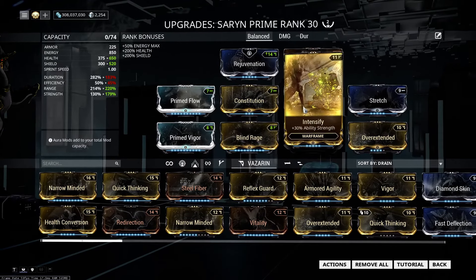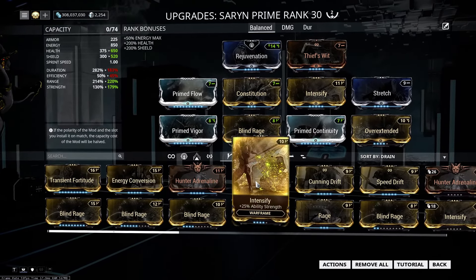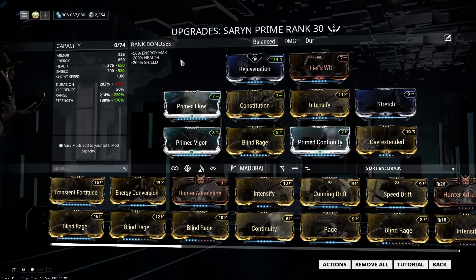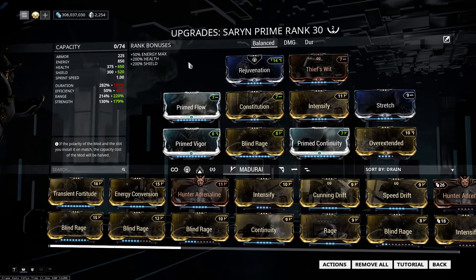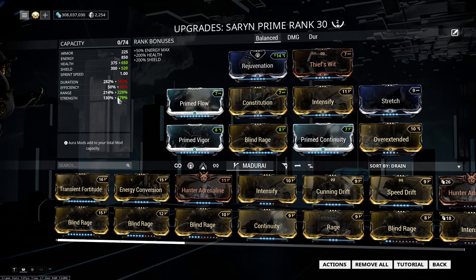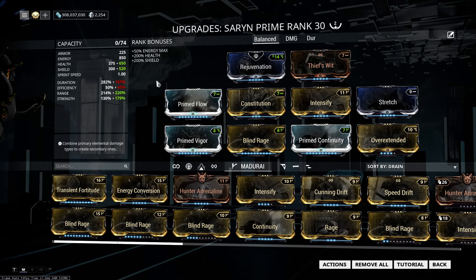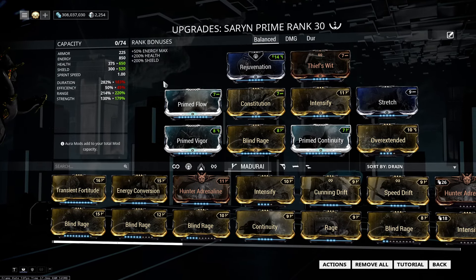We still want good damage, so we choose Intensify and Blind Rage. You can get away with any combination of Intensify, Blind Rage, and Transient Fortitude as you desire. If you put in near-max Blind Rage, you get a clear 50% there. We don't need to cast that often because you cast the spores once, and with good duration and range they spread like crazy. The other abilities only need casting now and then, so putting in Prime Flow and having 850 energy is enough.